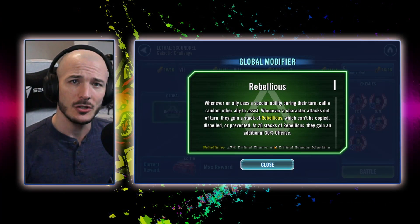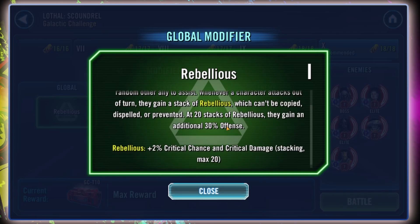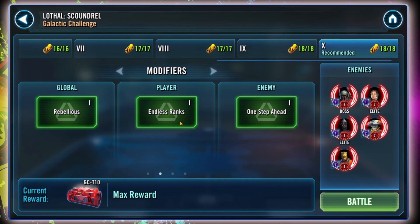The global modifier for this Galactic Challenge is Rebellious. Whenever an enemy or an ally attacks out of turn they are going to be gaining a stack of Rebellious. For each stack they have, they increase their crit chance and crit damage. If they hit 20 stacks they increase their offense by an additional 30 percent — it is pretty nutty.